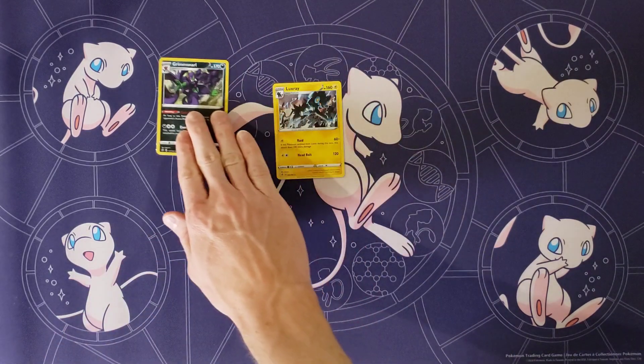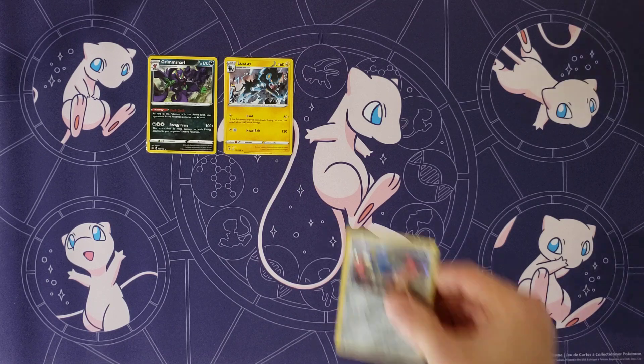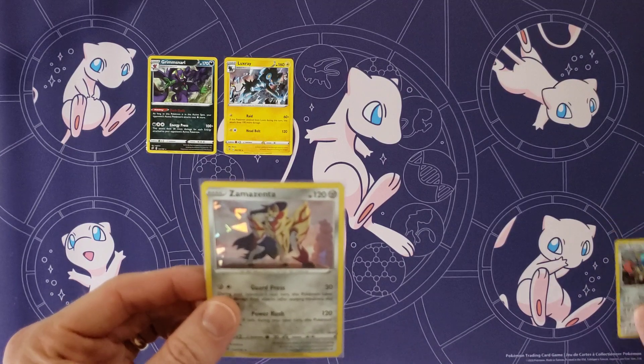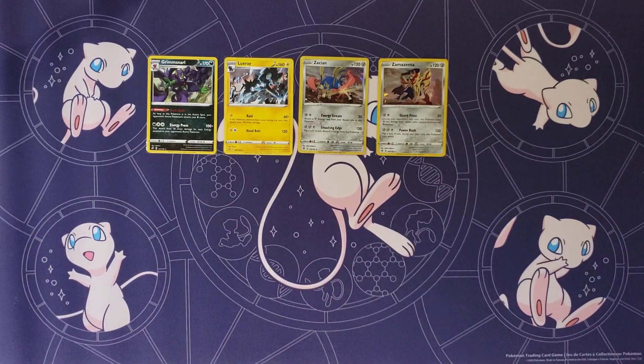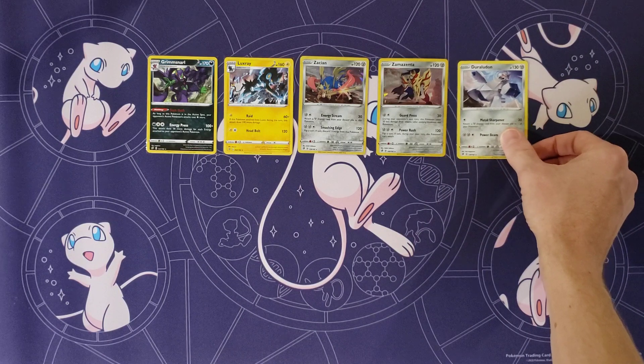Moving on to Rebel Clash — it doesn't have as many exclusives. Starting with a non-hollow Grimmsnarl and a non-hollow Luxray, both from Build and Battle kits. Luxray might actually be a promo; I think Garbodor was the promo that came with Grimmsnarl. Both are normally hollows in the set. From theme decks, we have Zacian and Zamazenta as shattered hollows — you can see that shattered pattern — from the Zacian and Zamazenta theme decks.